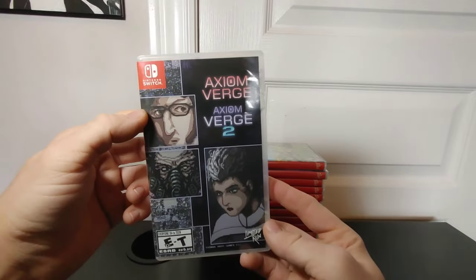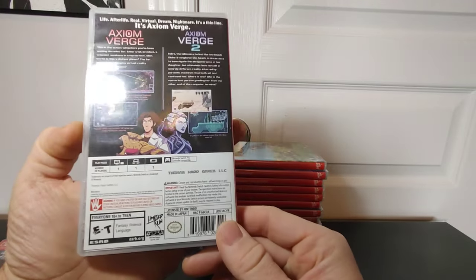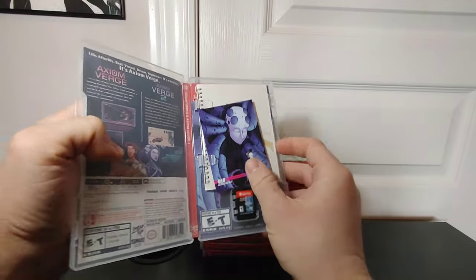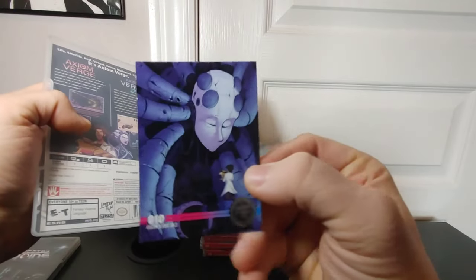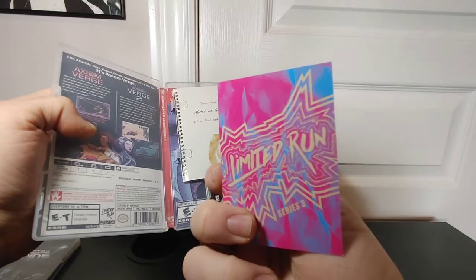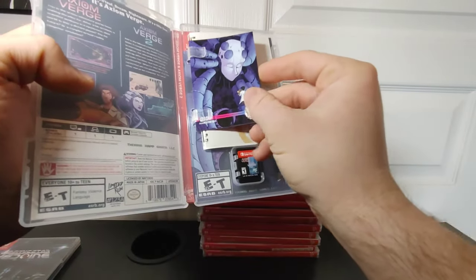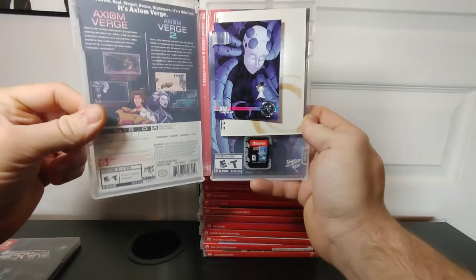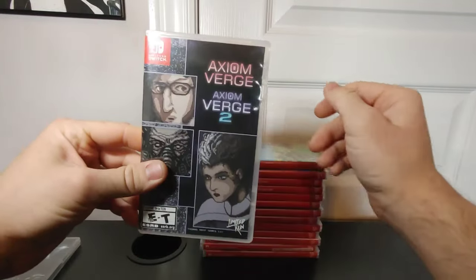Next up we have Axiom Verge and Axiom Verge 2. This one is number 123 and it came with a Series 3 card along with the manual, the game, and again you can flip the reverse cover art around and display it how you want.